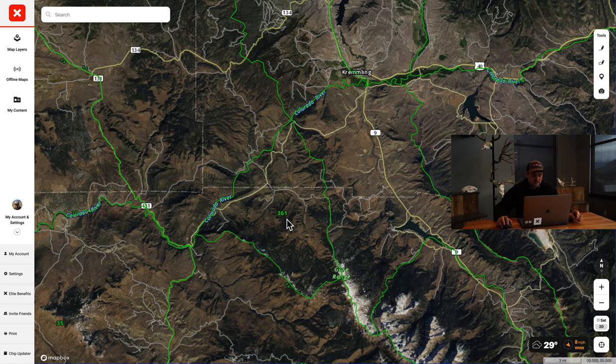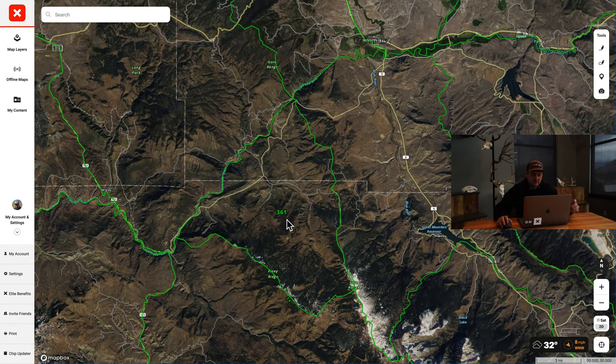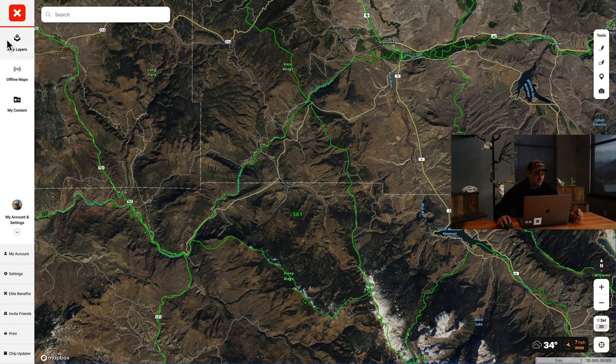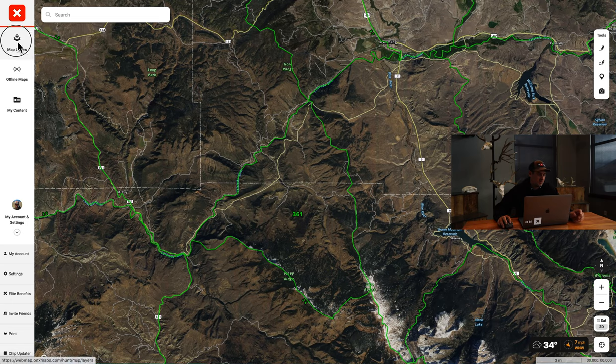Let's go ahead and zoom in. This isn't really a secret - I don't know anything about this unit, I just picked a small one here. It's in Colorado, Unit 361. Let's go.